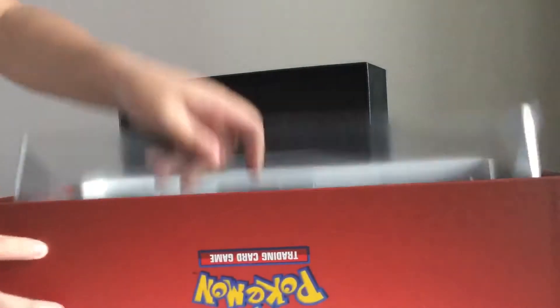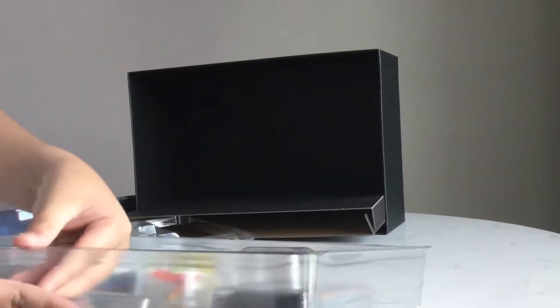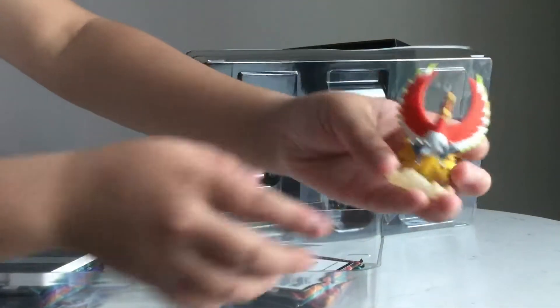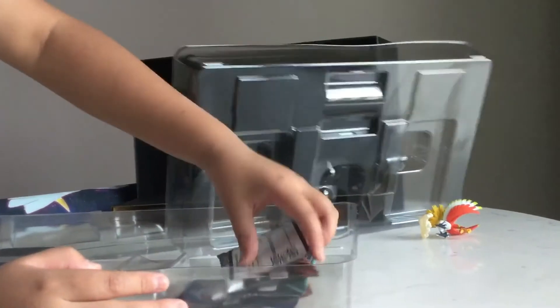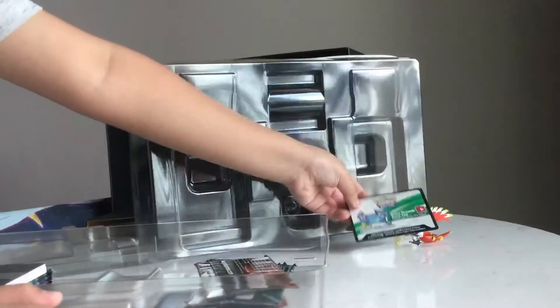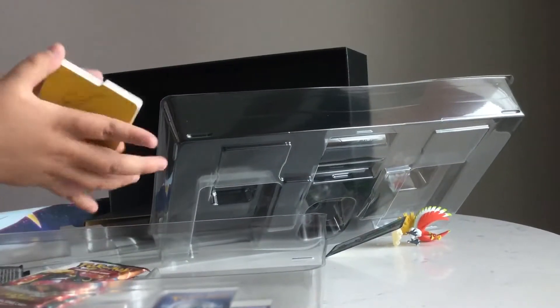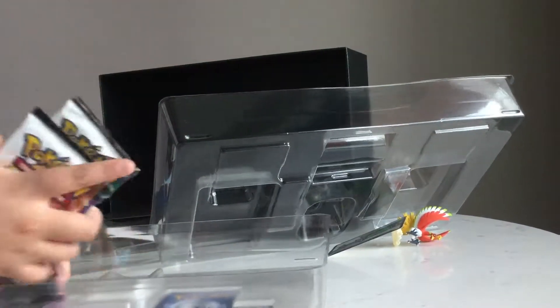We'll take this out and open it. Here's a figure again, here's a code card for all this, and here's some dividers and ten packs.